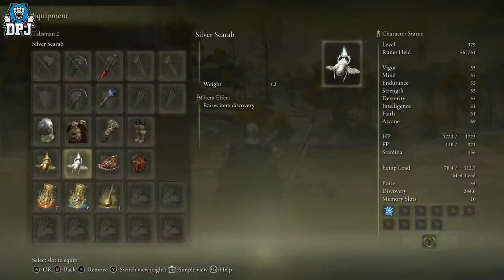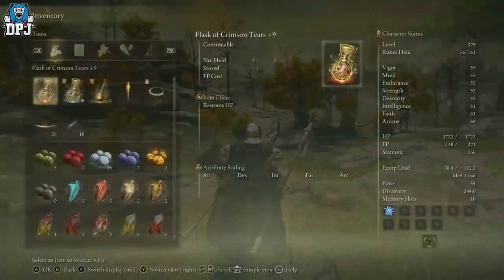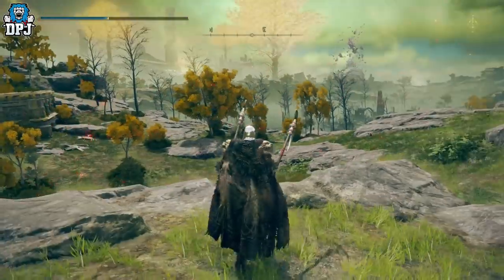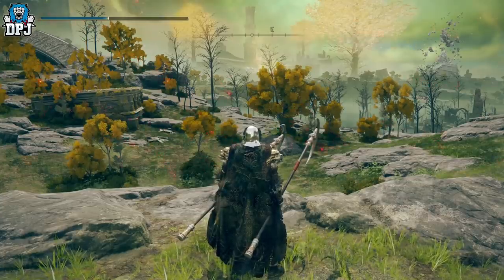Then you want the Silver Scarab talisman — I can't remember where it's gotten from right now, my brain isn't working properly, but I'll link my guide down below. Either way, once you have them equipped, you can also try your luck with the Silver-Pickled Fowl Foot — these give you more Discovery and last about two or three minutes. Honestly they don't make much difference to me, I just use the mask and the talisman.